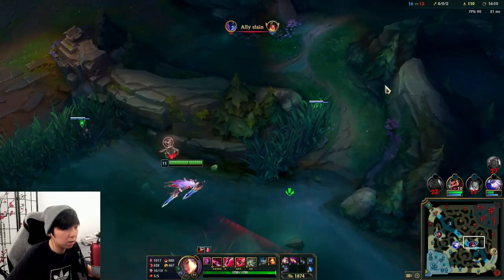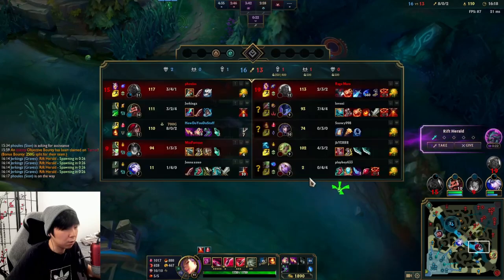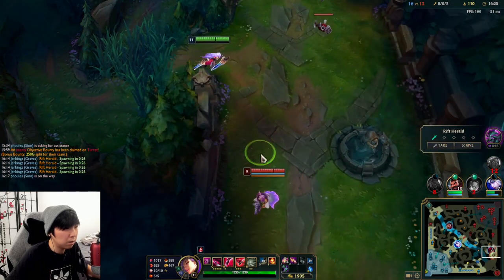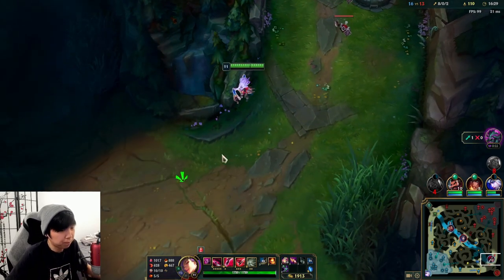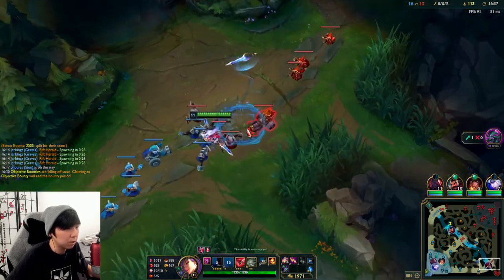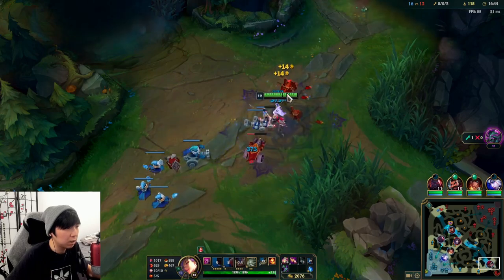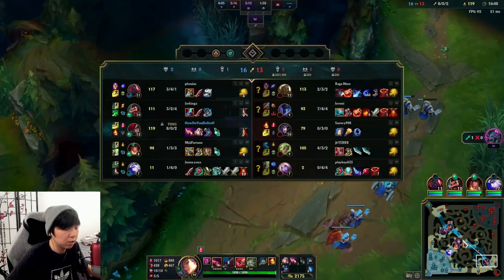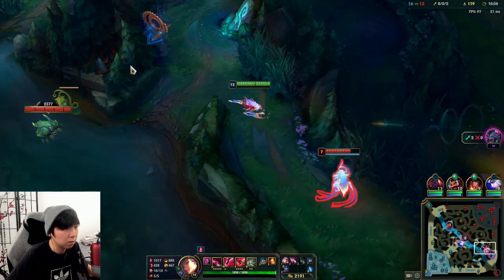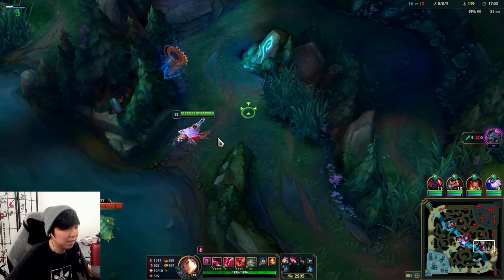I take the gate and see potential kills mid. I gotta watch out for the charm, the fear, and the silence. I'll sweep here to see if anybody walks in. I might just go for Xerath or Zeri — I'm gonna walk in. She knows — okay, fine. I'll just grab this wave. Zeri was a little out of position, so I wanted to see if I could do something, but she had a ward on it. We're gonna push out this wave and move again, see what we can do on the map.